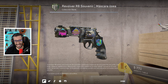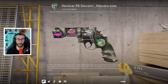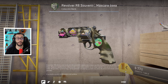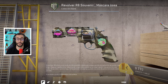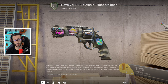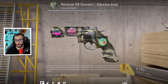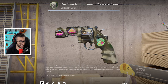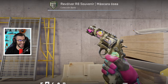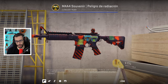Ahora vamos con una skin muy icónica: la Souvenir R8 Revolver Minimal Wear Bone Mask con Montaigne. Es un R8 que está bugueado, de una colección de 2013 donde, obviamente, no existía el revólver, ya que salió muchísimos años más tarde. Su valor no se sabe porque está bugueada; esta skin no debería ni existir. El paquete Souvenir de DreamHack 2013 vale 500 pavos dependiendo del partido.